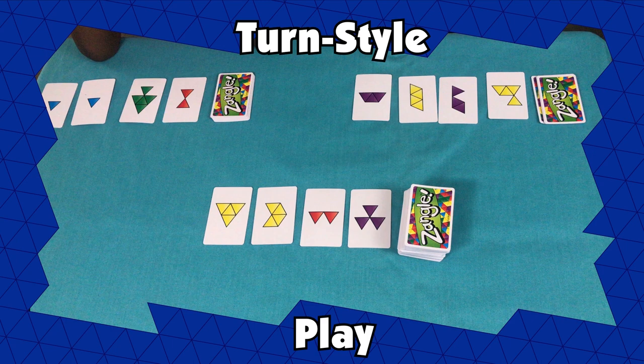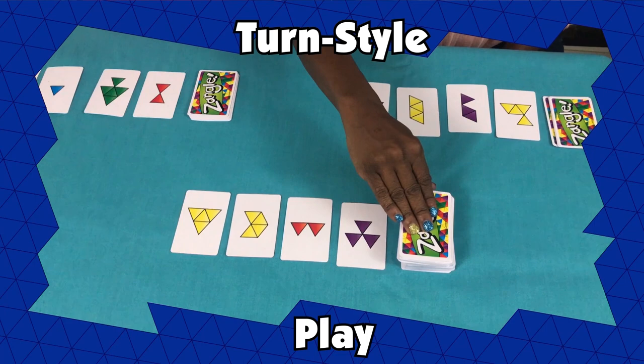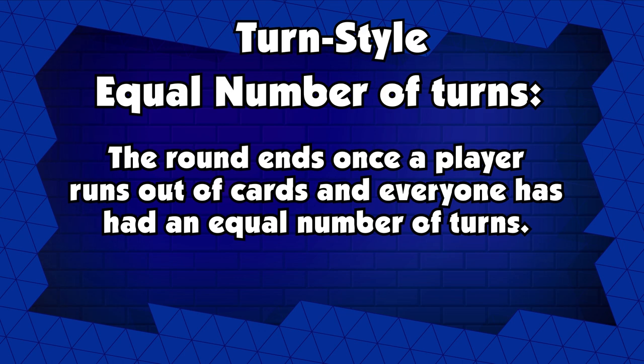If you cannot make a Zangle, then you must take a hit. A hit is when you take the top card off the center draw pile and add it face up to your cards. You then have one more chance to make a Zangle. If you still cannot make a Zangle, your turn ends and play continues to the next player. The round ends once a player runs out of cards and everyone has had an equal number of turns.